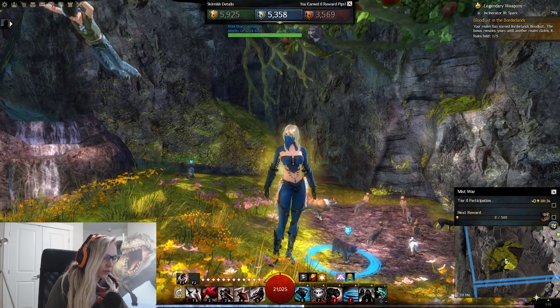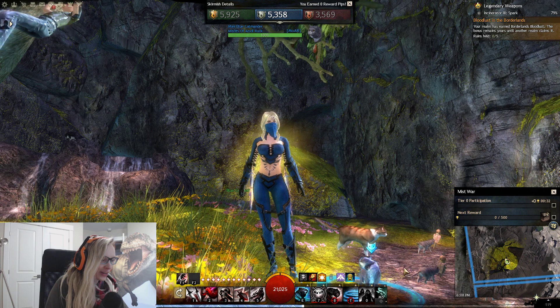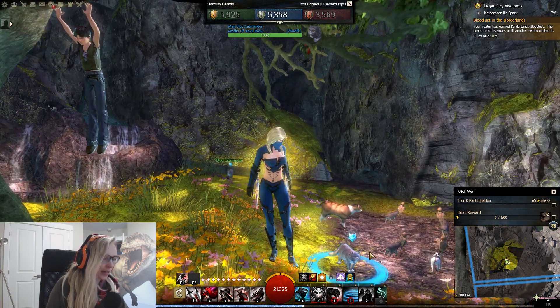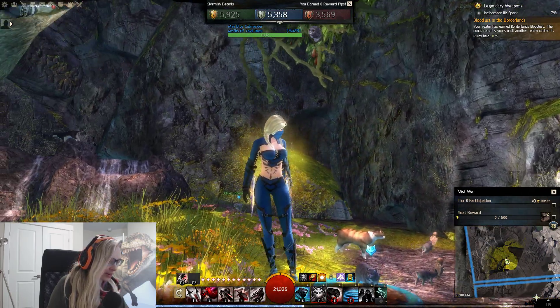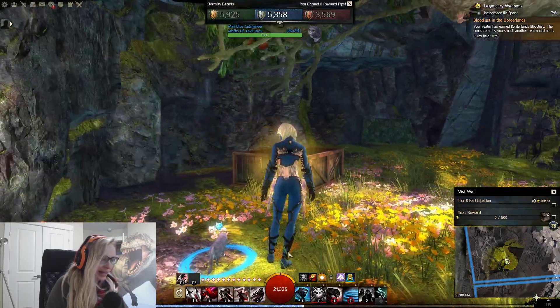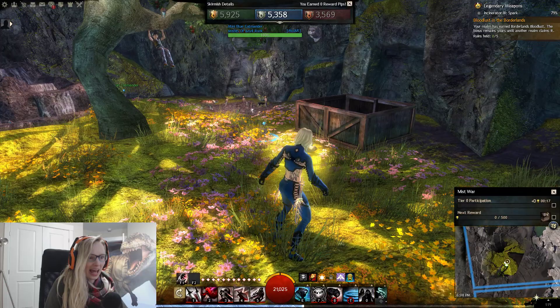Oh my goodness, he is so cute. He's got the little chubby cheeks. I usually really like the yellow type, like the orange cats, but I think he's my favorite. I do want to get the other mini as well, but anyways, if you're thinking about this mini, I like that he has a tag too.